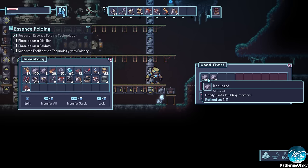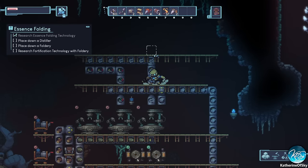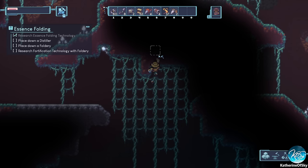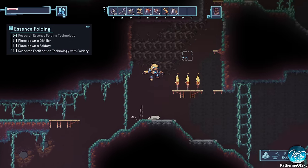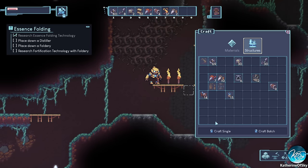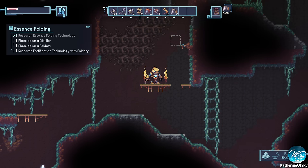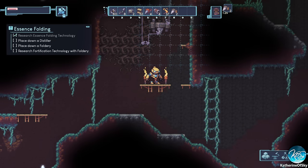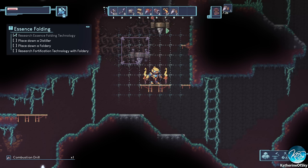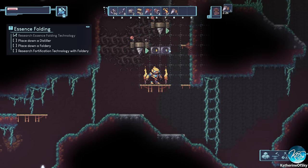I want to grab some of this wood and also grab some silver from up there. We're going to make this place straighter and easier to work on. I want to make two more drills for the mana so we can have stuff in our base. We'll put these in here.